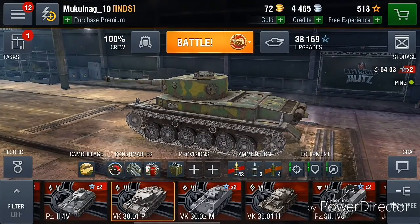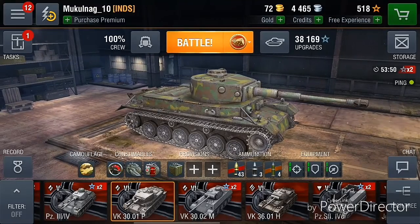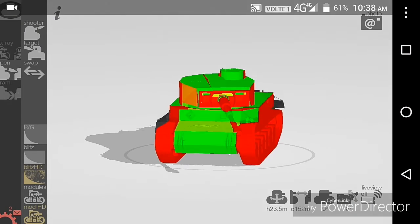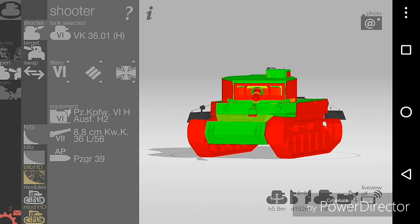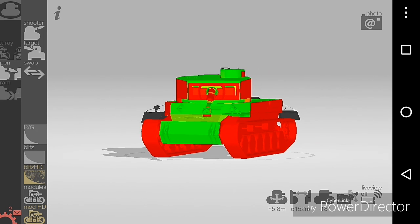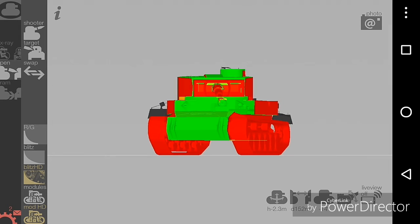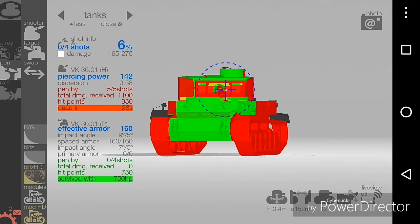When you get the better engine and tracks it becomes a bit better. As a comparison to the VK3601H, I think this one does not have as good armor. I'll show you in the armor inspector. I'm shooting this tank with the tier 6 VK3601H heavy, which has the same gun as this tank — so it's literally shooting itself. As you can see, it's mostly penetrable with a 100% chance going through most places.